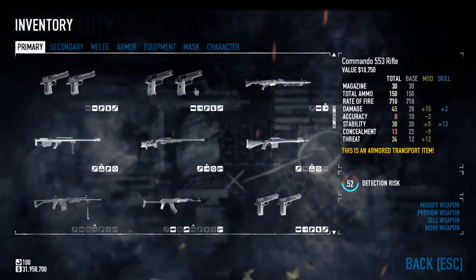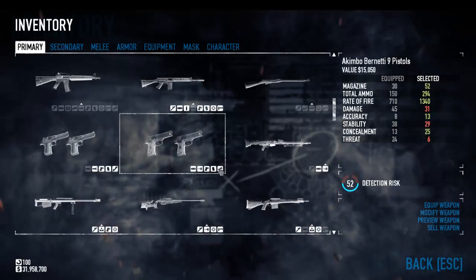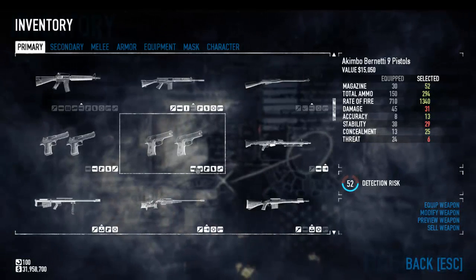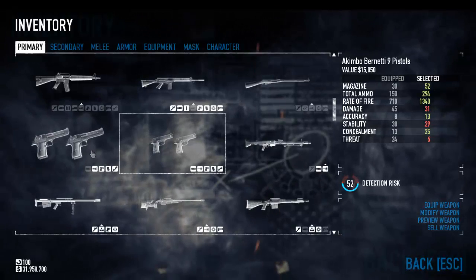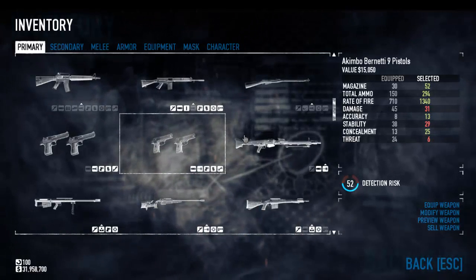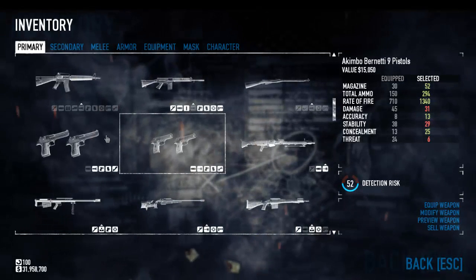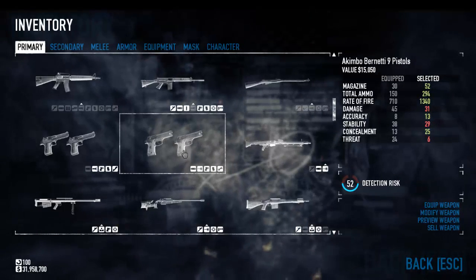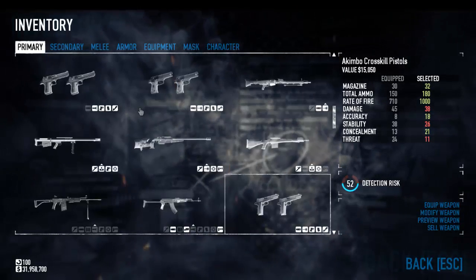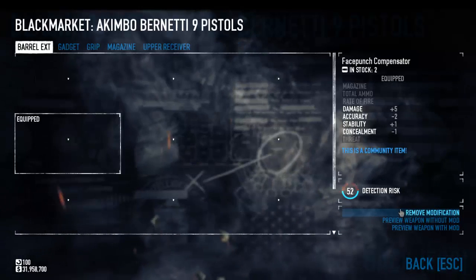For primaries, the akimbo weapons I'm using in the video are my personal favorite — the Baronettis. They're just better than the rest from what I've experienced. You'd expect the loss of damage that the Deagle and the Crosskill have over them to really let them down, but I feel the additional ammo — especially when not running Fully Loaded — is really going to save you. I don't find myself running out of ammo with these, whereas I do with the Deagles and Crosskills. Moving up to Overkill you might want to look more at the Crosskills or Deagles, but Baronettis are still my personal favorite.